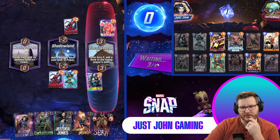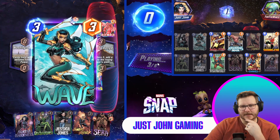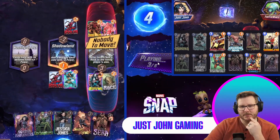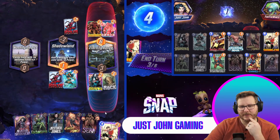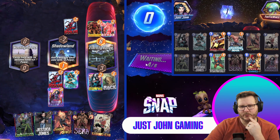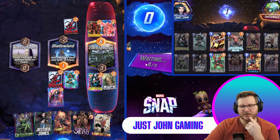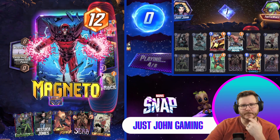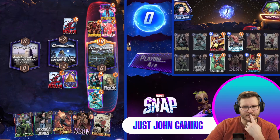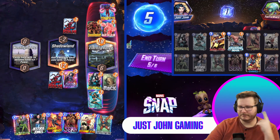Agatha will Wave for us. She'll play herself next turn because of Wave, and then we would like to see the Taskmaster. We're still good — we still want it. We're 25% chance of drawing Taskmaster. Taskmaster, 25% — we did it.